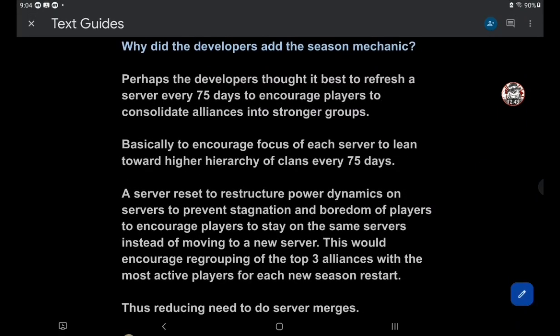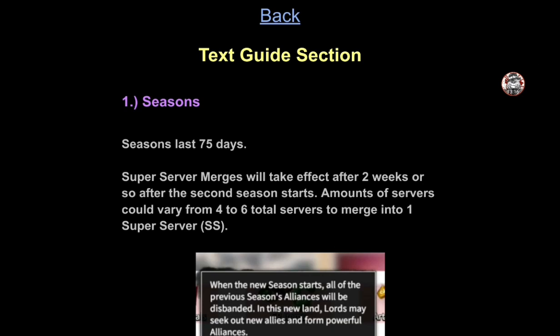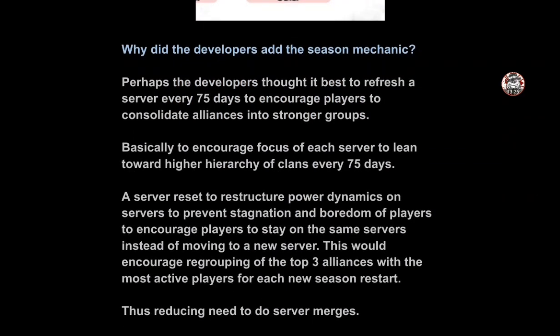What they're trying to do with this game mechanic is get it to the point where people don't have to quit the game or leave their server. All you have to do is wait 75 days for a new season to start and it'll basically be like a server refresh. There's also a super server merge — after two weeks into the second season, a number of servers could be combined, though the amount may vary. I recommend watching the developer's guide to seasons on their official channel.